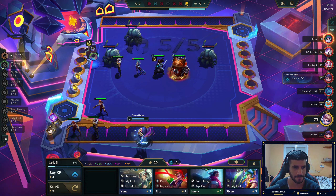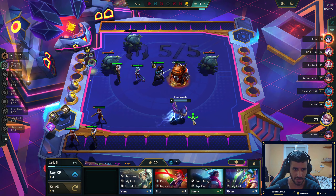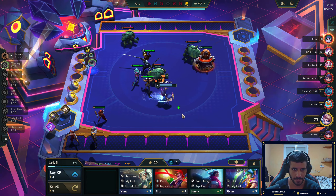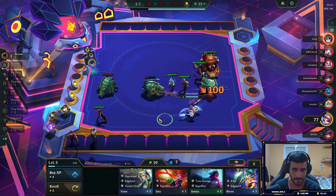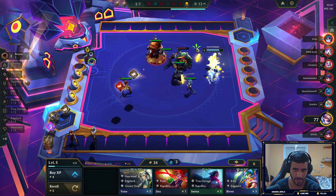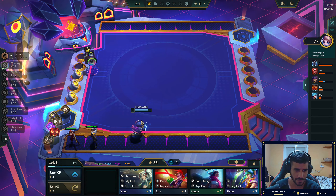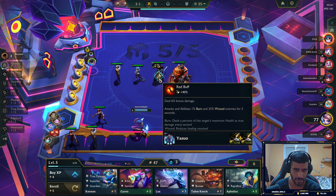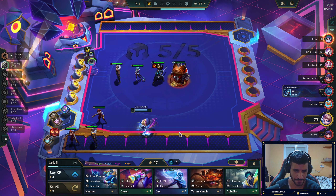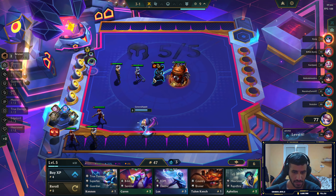Now we're going to get more items which will end up shuffling, so that's fine. Gold, gold, an item — pretty sick! Oh, we got a Reforger, that's pretty useless because we have Pandora's Items. We did end up getting a Bow! Now we have a Red Buff and we only need the Blue Buff. I want to make sure Israel is fully stacked when I finally get him.